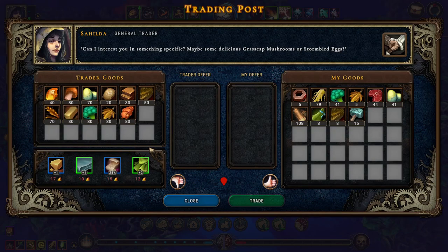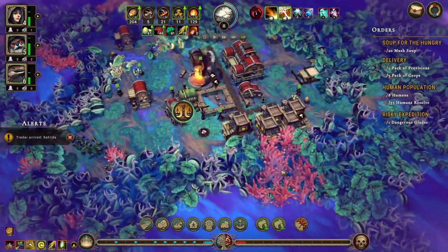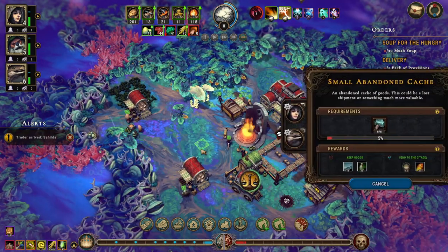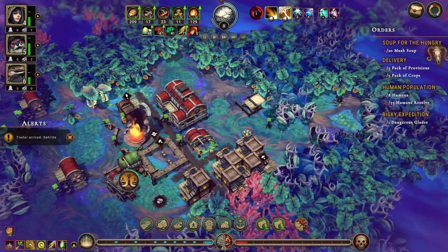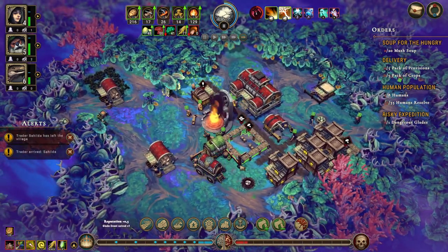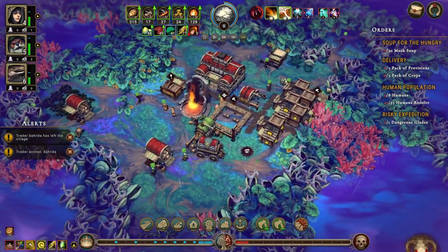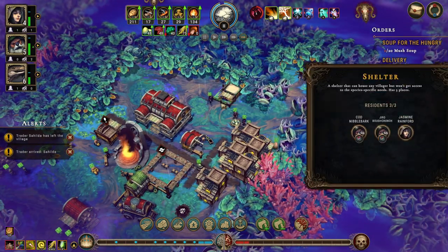Those are some nice things. We don't have any amber though. We do have an issue — to rescue, okay. Hurry up — our trader is going to leave before we get that done. That's a little annoying. Well, the trader will come back. We need to build the house — let's put a priority on the shelter. Built.